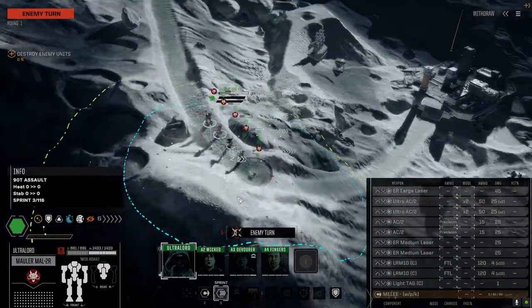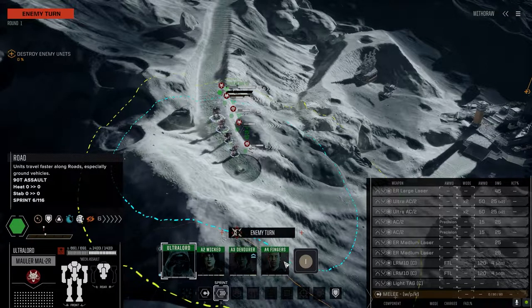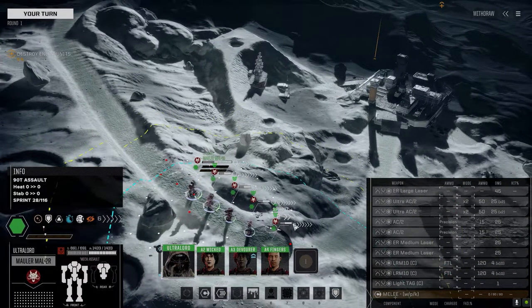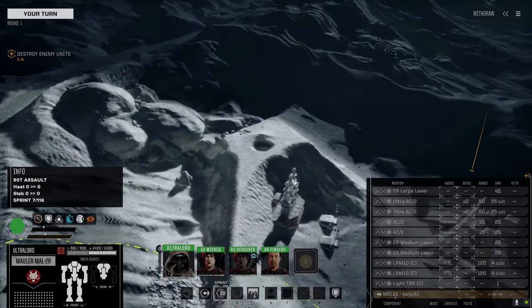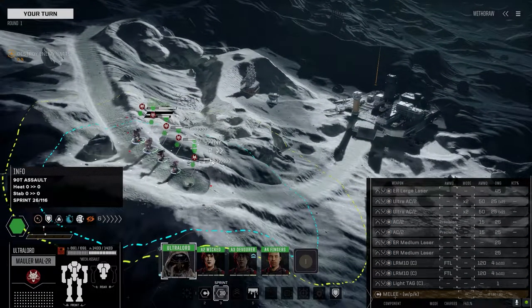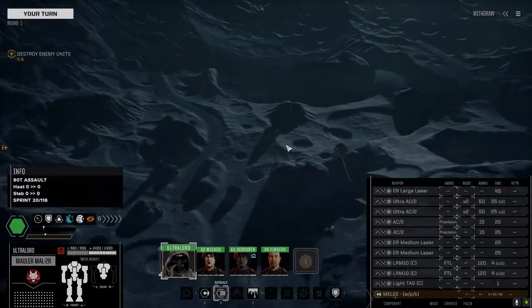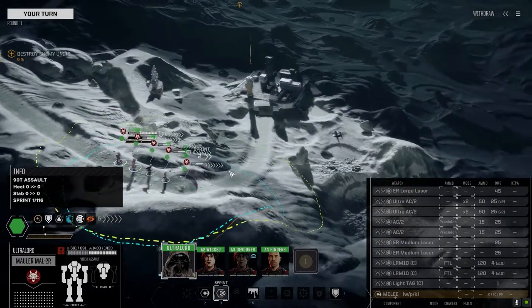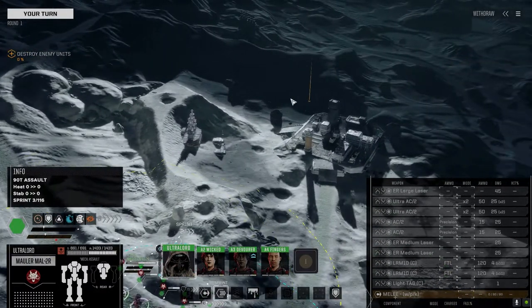Hey everybody, welcome back to the channel and another episode from my Battle Report series. This is the Battle of Lockdale again, and this is my turn 5 mission for Lance of the Hells Spawn. It's a 3.5 Skull Battle on a lunar environment, and it's the Heavy Lure mission. So there should be a Heavy Mech somewhere up here. They wanted me to spawn way back here, but I decided to take the hill instead. I'm assuming there are enemies up here, and this is the Lure here.